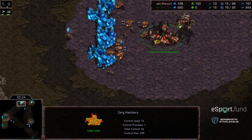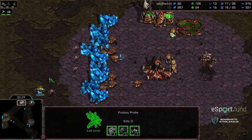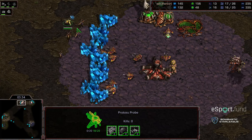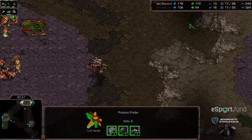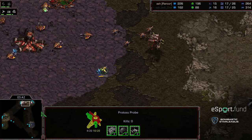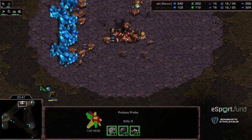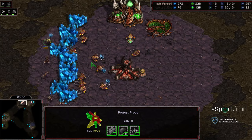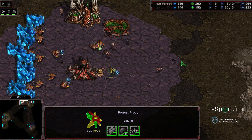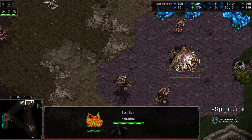Potentially showing no more flare at the main but more flare happening at the natural expansion, potentially to go two-hatch Mutalisk. Usually that is the standard Zerg play in the midst of this. However, he needs to make sure that this Probe does not angle back up the ramp to get that scout. The Probe's staying alive, and it's going to be critical that Jaday1 takes care of this Probe Scout in his base. So the Probe down.